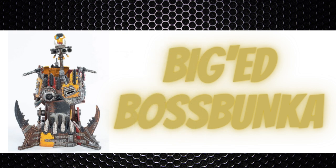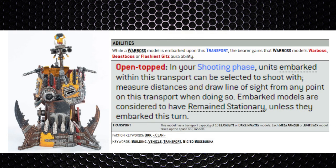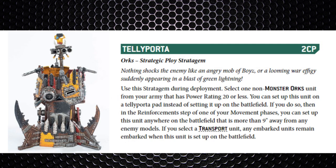The final unit worth mentioning is the Big 'Ed Boss Bunker fortification, which has some really unique tricks. It's a fort, but also a transport for infantry models with the open-topped ability, so infantry can shoot out without taking damage in return. It can relay a Warboss's aura abilities if the Warboss is inside. It's 75 points base with the option to add three Big Shootas for 5 points each. Amusingly, you can use the Tellyporta stratagem on it as it's a transport — deep striking a fortification with shooter units inside, such as Flash Gitz or Tank Bustas.